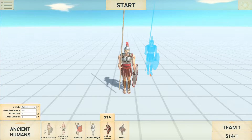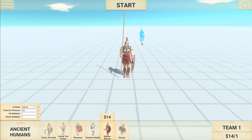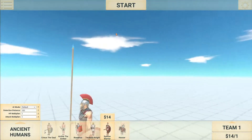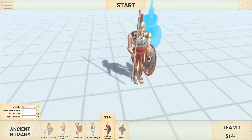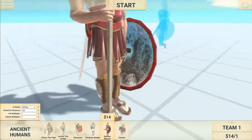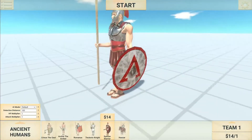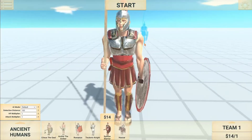Starting off with the Spartan Warrior, this unit costs $14 and utilizes three weapons — well, sort of three weapons. Its primary weapon is its very, very long spear or pike, whatever you want to call it. The secondary weapon is a sword, which he pulls out from somewhere back there. And also he uses his shield to protect himself from projectiles.